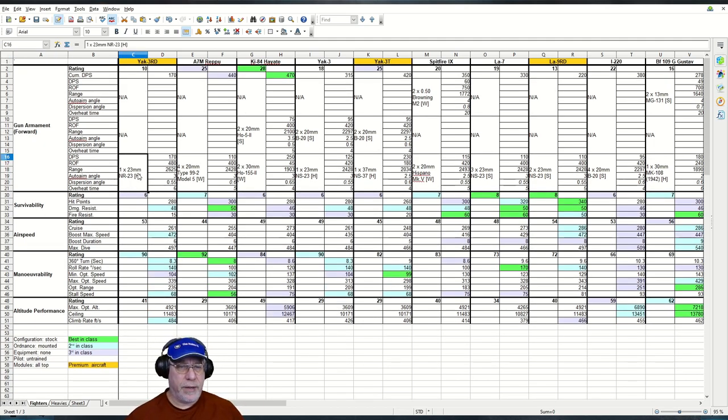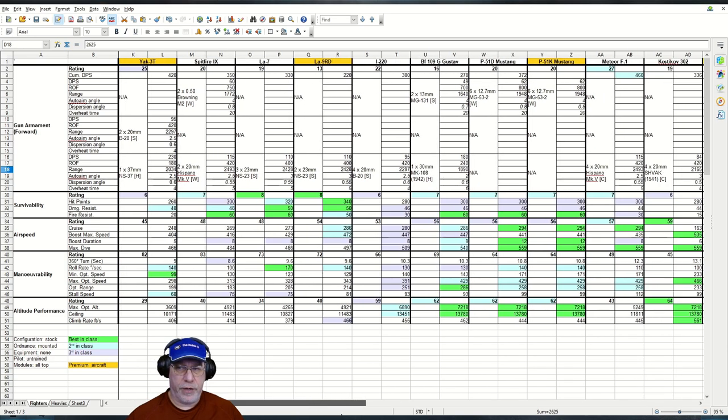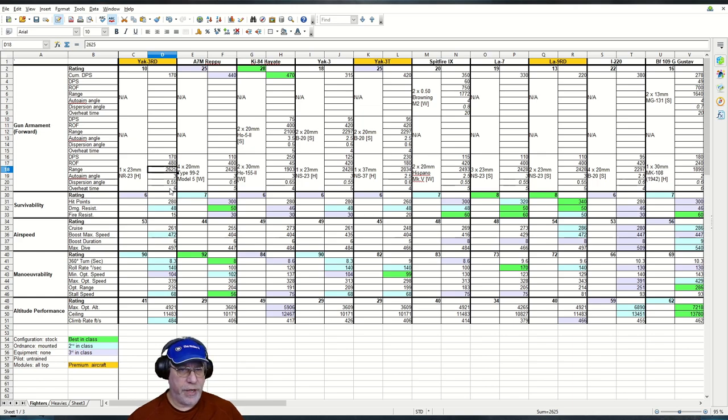The cannon has been buffed slightly to make it more serviceable. Figures of 170 DPS, 480 rate of fire, and 2,625 range are much more than standard cannons on the Yak-3, which show figures of 125, 420, and 2,428. This range is pretty good — scanning across, plenty of aircraft have weaponry operating at shorter ranges. There's also compensation in the overheat time of six seconds, and the auto-aim angle means that within three degrees of your target at long range you'll still hit it. But it's pretty obvious this is the weakest aircraft in terms of firepower among all Tier VII fighters.